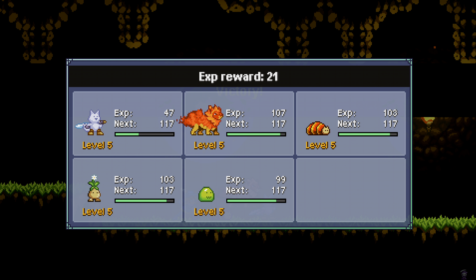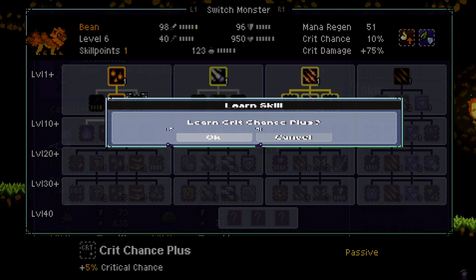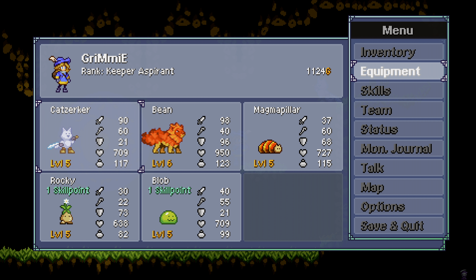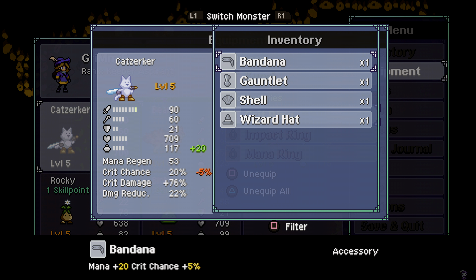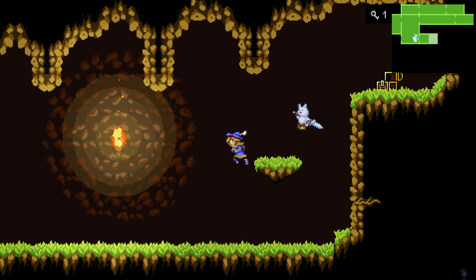Rocky again. Another level up. Let's go for the crit there. All right, let's move on. How do you get to see what it was? Was it a weapon? I think it's this accessory. Mana regeneration — yeah, we're good.